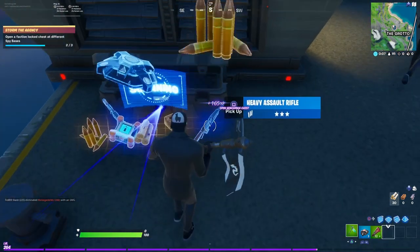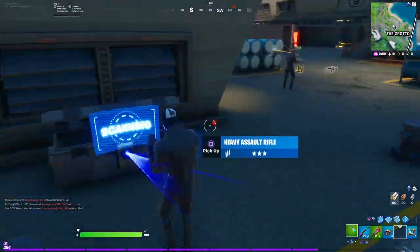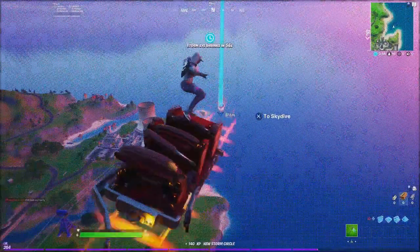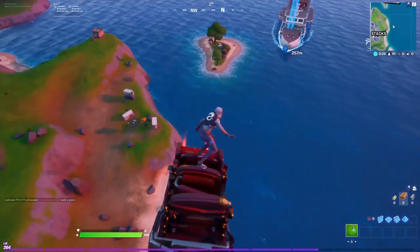Boom! That is our second disguise — pretty easy. You can get Shadow or whatever, just go fight and you're good to go. The last one, which is number three — we only need three for this challenge — we are going to go to the Yacht. This one is also pretty simple.